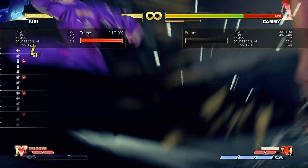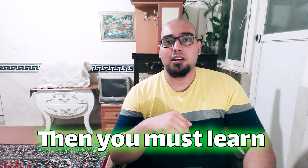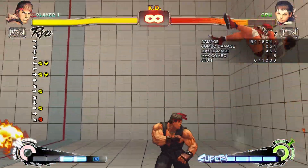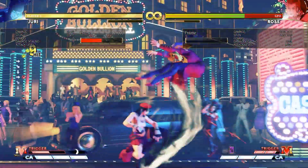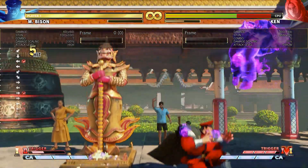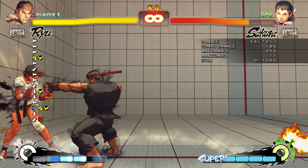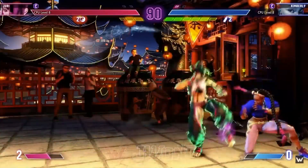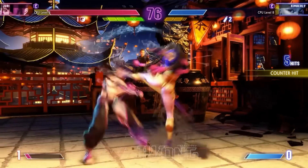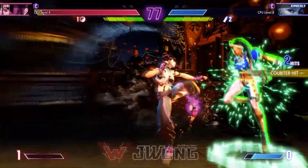After that we can cancel that normal move to a special move, and then cancel the special move to a super move for the final hit. If you want to extend your combos even more, this is where you need to learn your game's system. Each Street Fighter has a unique system: SF4 has focus cancel, SF5 has V-trigger and V-skill, and SF6 has drive rush, V-trigger, and V-skill. In SF5 it's unique to each character, but focus cancel and drive rush in SF4 and SF6 are universal.